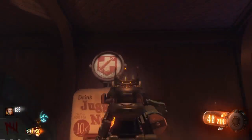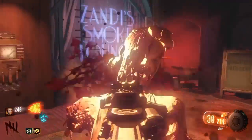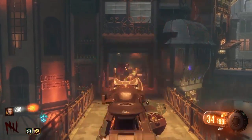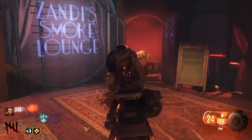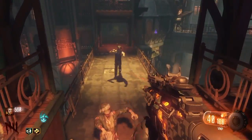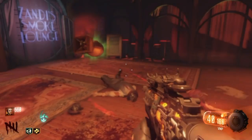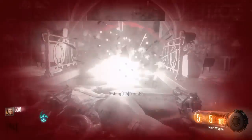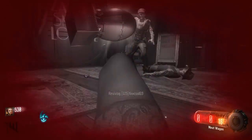Now Juggernog is active. I'm saving a zombie to demonstrate. Look how much he does now — one, two, three, four, five. Five hits to go down. That's why it's the best perk in Black Ops 3.